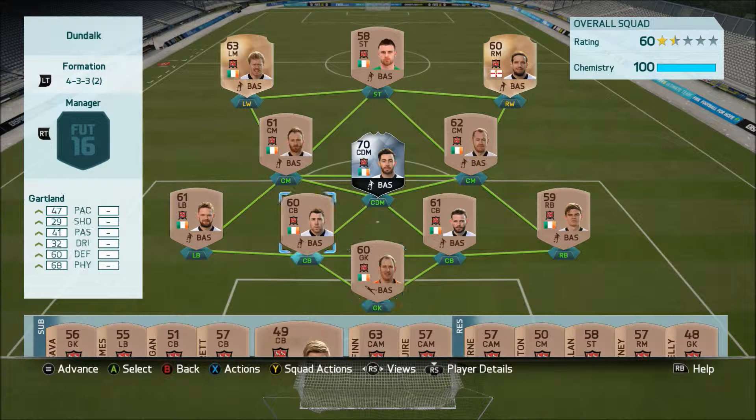In goal we've got Rodgers. Left back is Macy. The two centre backs are Gartland and Boyle. The right back is Gannon. Then we've got the two centre midfielders in O'Donnell and Shields. Now the CDM is a very special player — it is the inform Tao. I did spend money trying to get this card because his stats look really good; he's got 70 on almost everything, which is really good for a player in the Irish league. Left midfielder is Hogan, right midfielder is Meenan, and the striker is Kilduff. He doesn't look fantastic but I'm hoping the team around him will bring out the best in him.